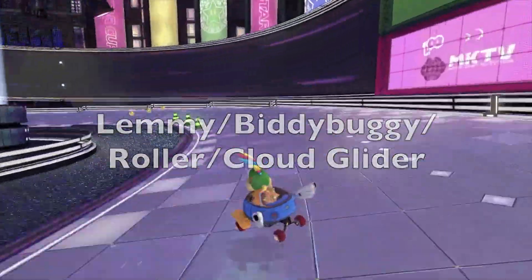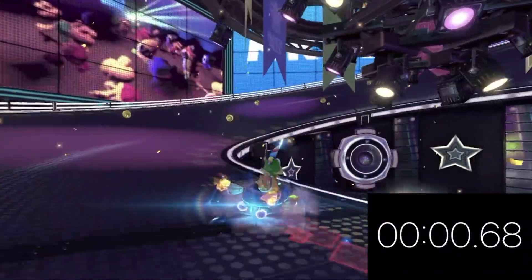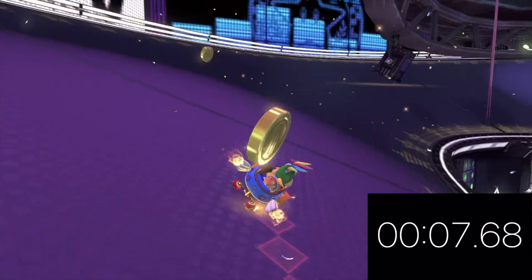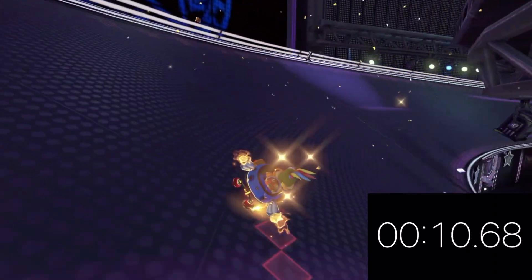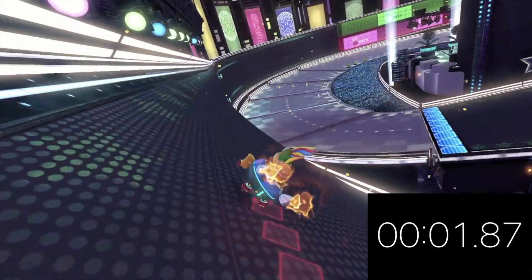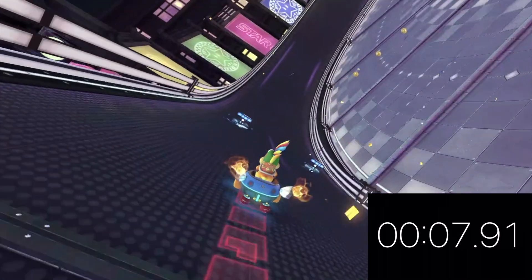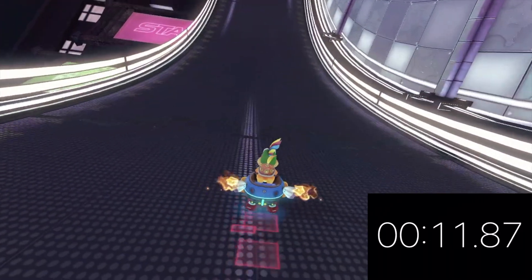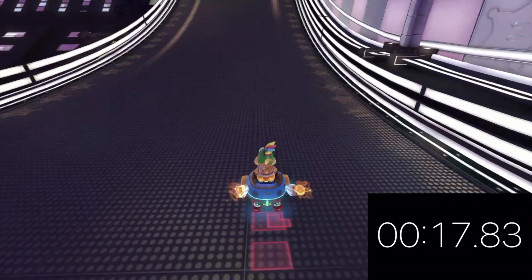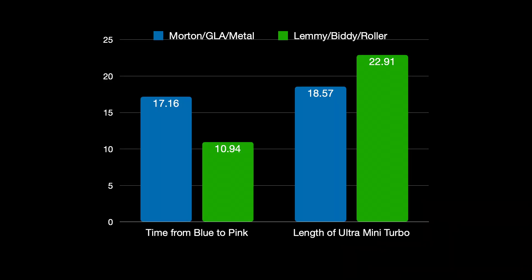So here is Lemmy driving the best Mini Turbo stat. It's supposed to take him a very short time to charge a Pink Mini Turbo compared to Morton. See, it only took him 10.94 seconds — that's much less time. So now here is the time spent with the boost actually happening, and it should take him quite a bit more than 18.5 seconds. Alright, it just passed Morton: 22.91 seconds. That's quite a bit.